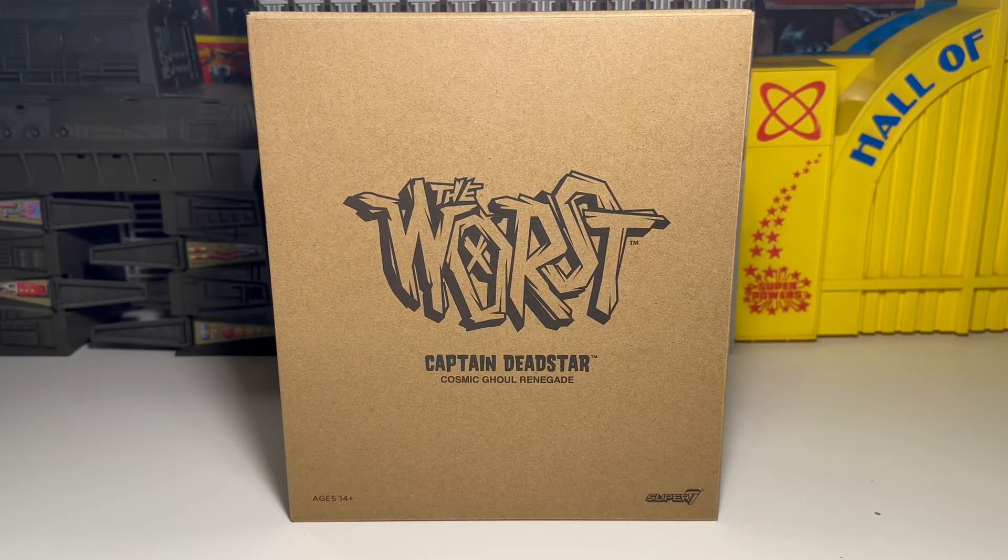Anyways, what we've got to check out today is the Worst Captain Dreadstar, the Cosmic Ghoul Renegade. I purchased the first couple of waves — I think it was the first wave of the Worst figures way back when I was doing a lot of Super 7 stuff, and right now I'm just cherry-picking Super 7. They're always coming out with stuff, and some of their ultimates kind of take a while. I think we're still waiting on the first wave of Simpsons figures. BBTS is always a good hookup for figures, for sure.